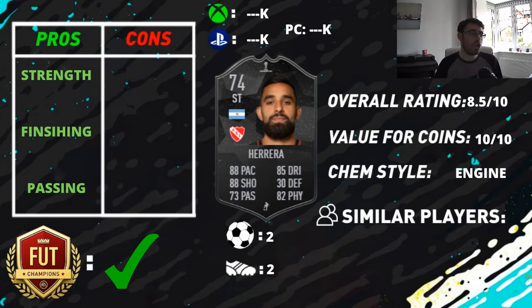Having the engine chemistry style doesn't make those stats insane, but it certainly bumps them up quite a bit. His in-game dribbling goes up to 94 and his balance goes up to 86. I don't think his dribbling is that much of a concern, and especially when you have something like the engine chemistry style applied to him, it's really not a major issue — I wouldn't let it put you off doing the objectives.